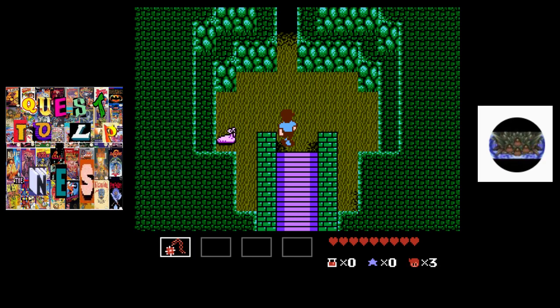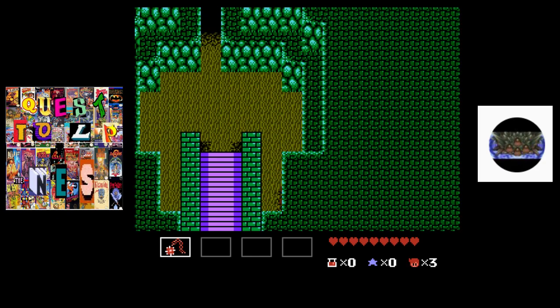Hello everyone, this is Ultra Lavos playing Star Tropics. Look at that slug. He's not hiding anything this time, but there is a secret wall to walk through.